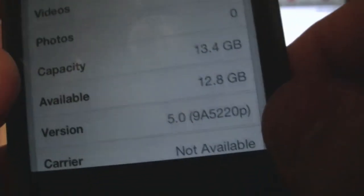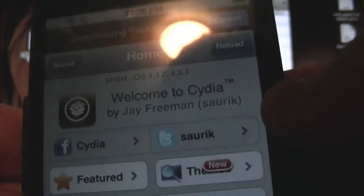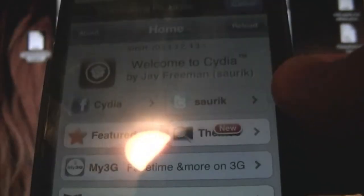There you guys go — any questions, let me know. If you preserved your baseband with Snow Breeze and you updated, I don't believe Ultra Snow is currently supported in iOS 5.0, but if it is, go ahead and enjoy your unlocked iPhone on 5.0. Remember, it's a tethered jailbreak so you have to reboot tethered. Everything else works. This is Apple Fanatic — peace!